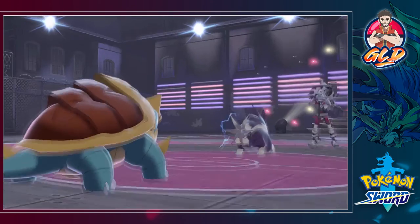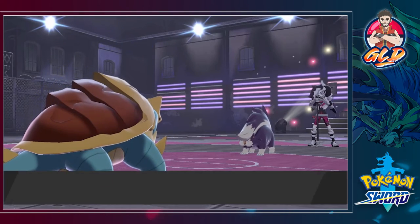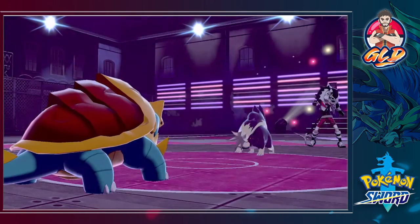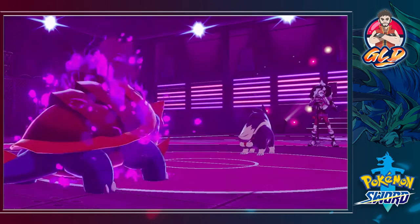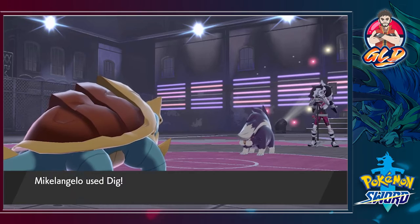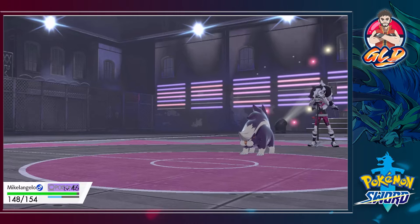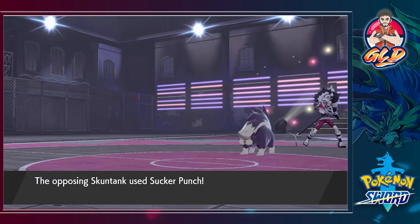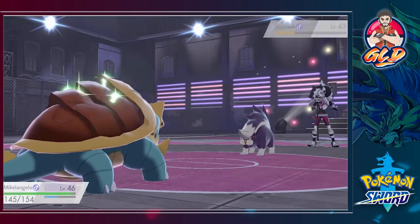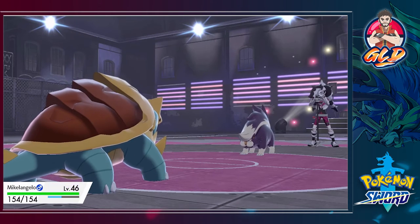Michelangelo, ready to go! Here comes a Screech attack — that will lower our defense very harshly. Let's go straight for a Dig attack. Skuntank is going to try to poison us as much as possible — with Toxic, every turn it decreases your HP immensely. Going in to Dig — and that nearly defeats Skuntank! Shell Bell gives us a little bit back but Toxic is going to take a lot.